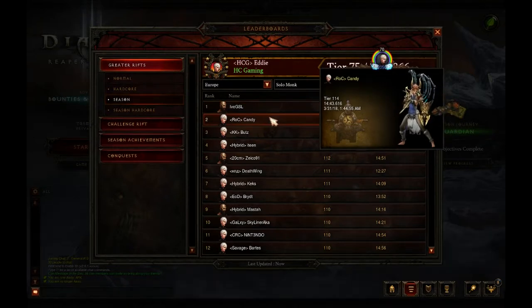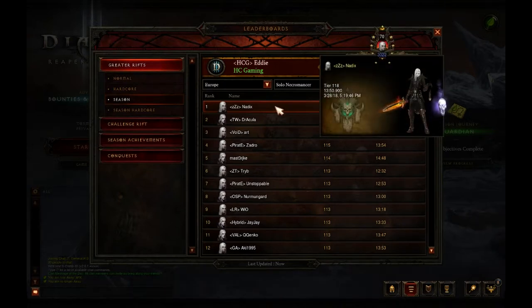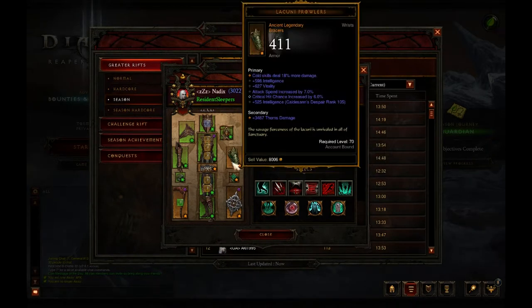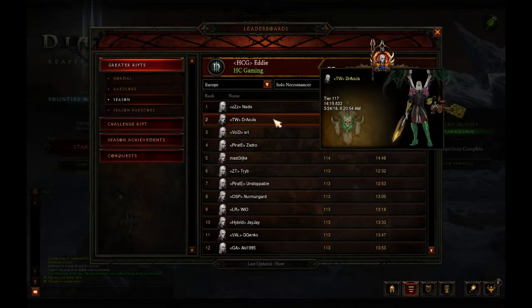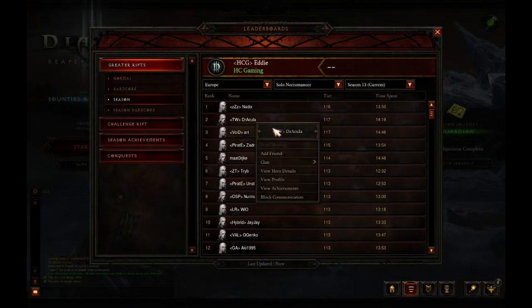For the Necromancer we have a 118 — a two greater rift jump from last week — done in 1350 with 3022 paragon, very nice from Nadax. They are using the Pestilence Corpse Lancer build with Brittle Touch, the cold variant, though a poison variant apparently works too. Second and third both have a 117 with 2394 and 2530 paragon — all running the same spec.